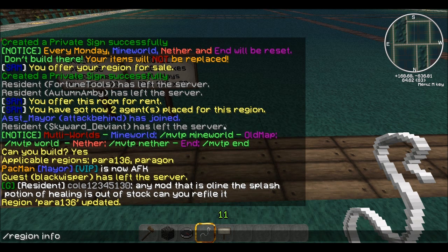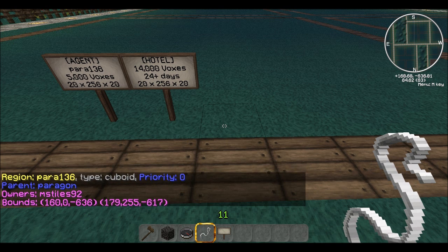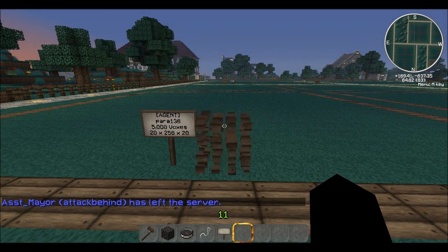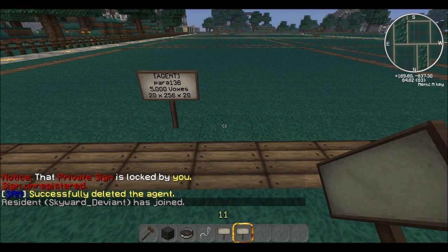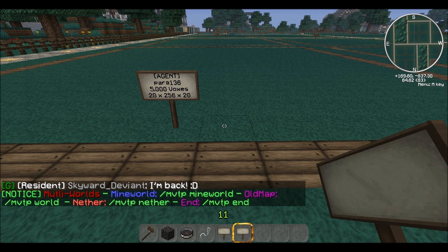Region info para136 — you can see the parent is paragon again, owners: MS Styles, and then the bounds again. That's pretty much it. If you guys have any questions or need to know how to do anything else, comment on the video — I'll comment back, or come in game and show you if you're watching from another server. Hope you liked the tutorial and hope it helped. Don't forget to like the video and sub to my channel. DarkRobin35, later guys.